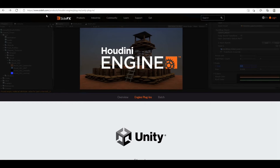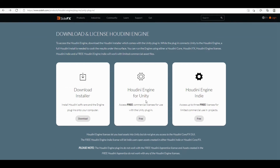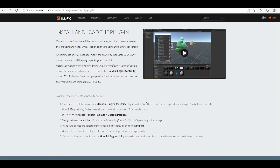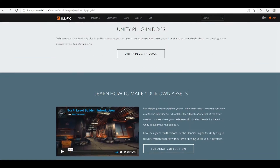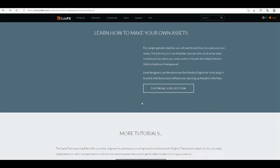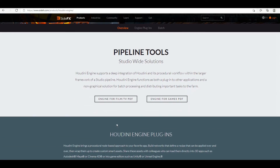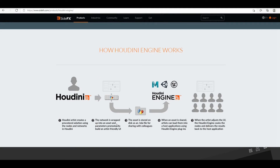If you go to their website, it will teach you everything you need to know on how to download and get started with the Houdini Engine, what it does for the Unity program, and there's a starter kit and tutorials on pretty much everything. This explains how the Houdini Engine actually works. It explains why it's used inside a student facility and how the students work together using it — and from that, build games like Arid.